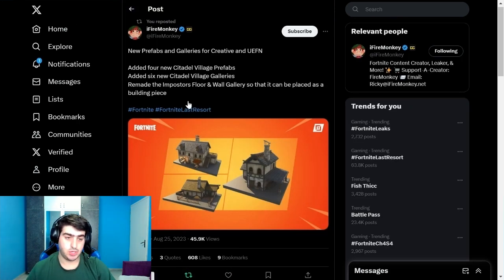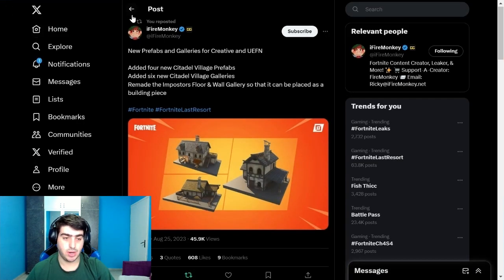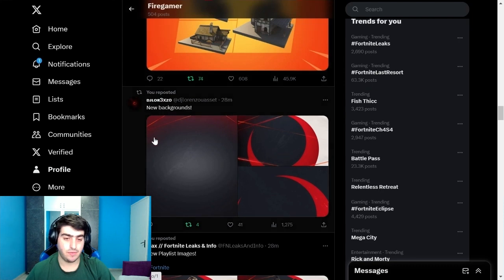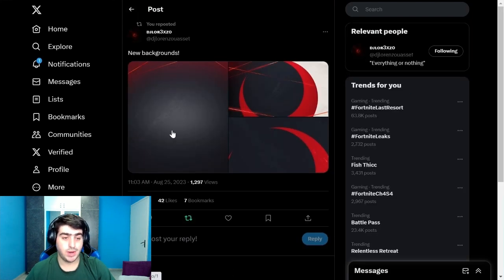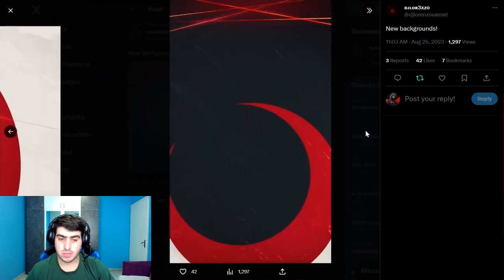From I From My Key, we have three new galleries added in UEFN today, including four new Kiddo Village prefabs and six new Kiddo Village galleries. This is for UEFN creative mode. Here's how they look.